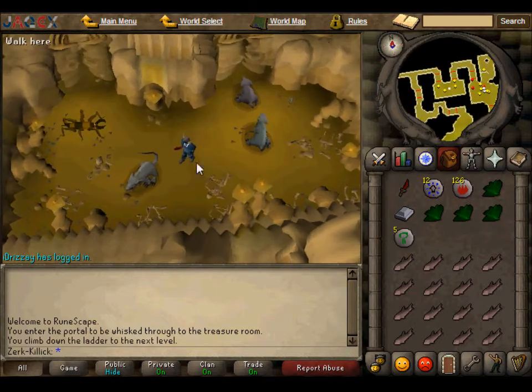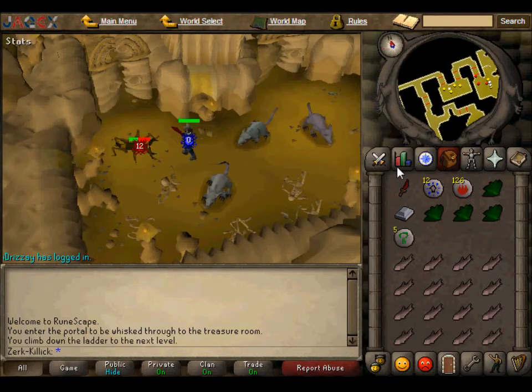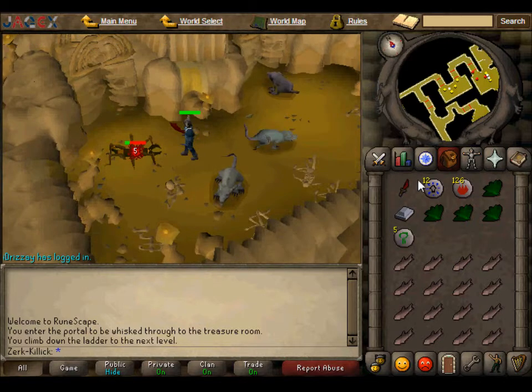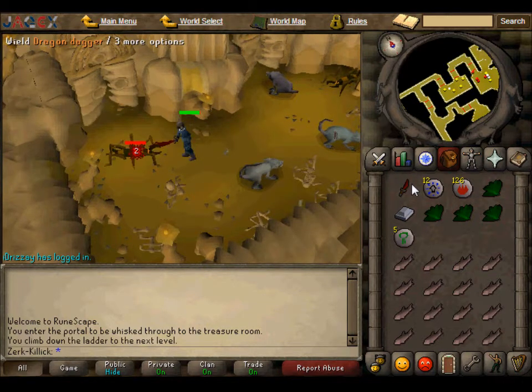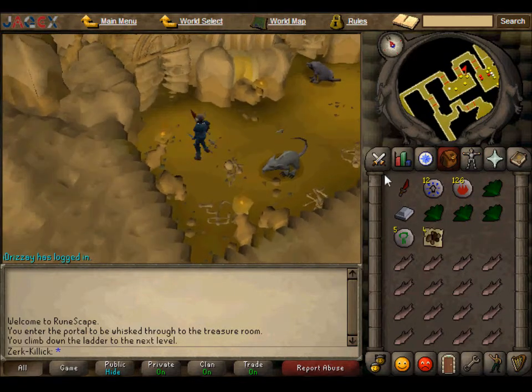Obviously if you're a pure it'll take a little bit longer. But they've only got around 20 HP — that's 2 here, so 14... 17, 19, 24, 26. They've got about 25-26 HP. So that's pretty cool, very quick to kill.